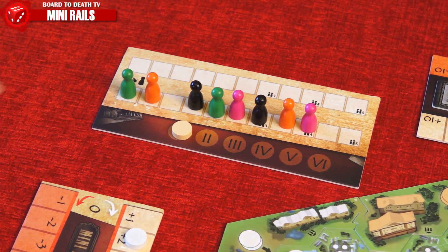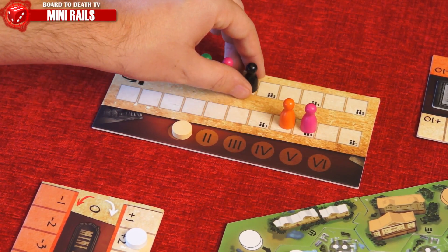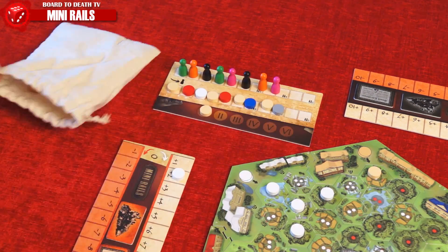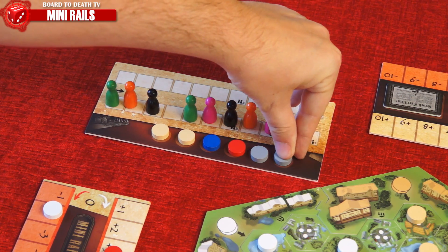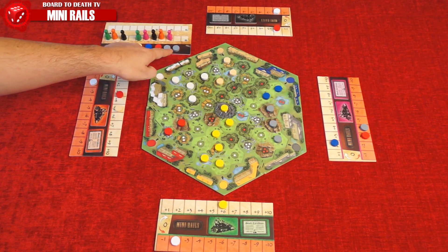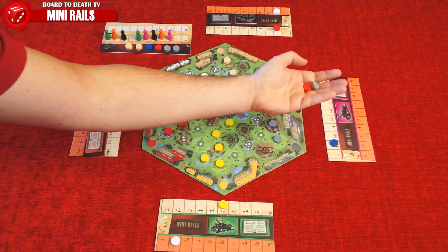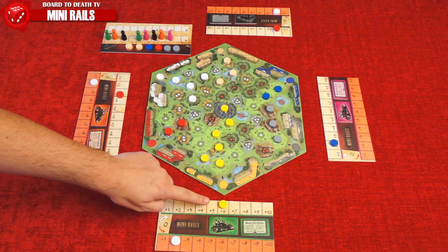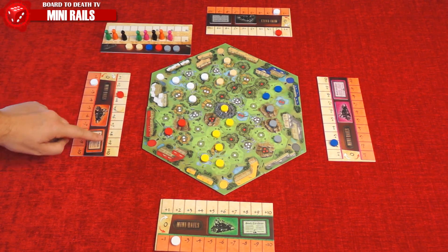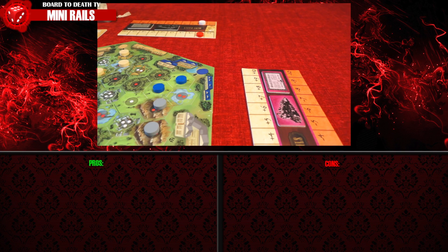A new round will begin with the new player order, and discs will randomly be pulled from the bag to fill the spaces. When the last disc fills up the last taxed space at the end of the 6th round, we trigger the end game. All companies that have at least one disc in the taxed area have all their discs removed in the lost area on the player boards. Each company that has no disc in the taxed area removes all their discs in the profit zone on each player board.